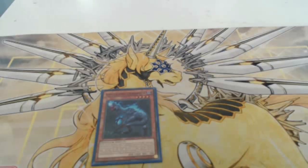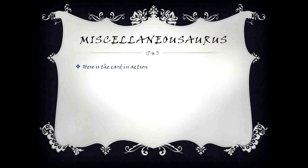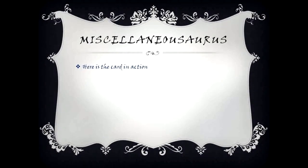Soul Eating Oviraptor in action: if this card is normal or special summoned, you can take one dinosaur type monster from your deck and either add it to your hand or send it to the graveyard. You can also target one other level four or lower dinosaur type monster on the field, destroy it, then special summon one dinosaur type monster from your graveyard in defense position — once per turn. Here, Soul Eating Oviraptor searches Miscellaneousaurus.